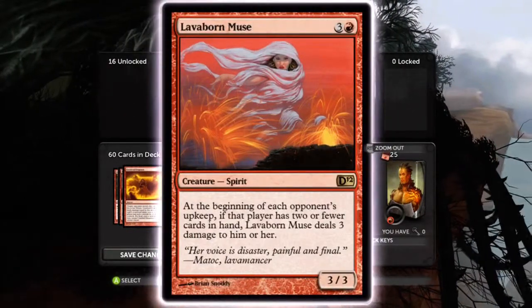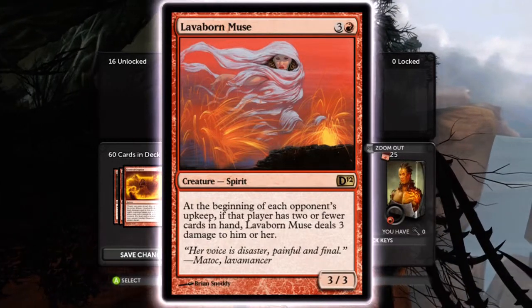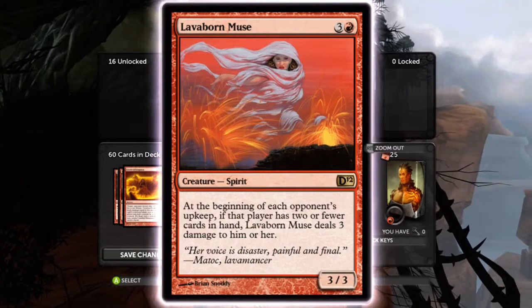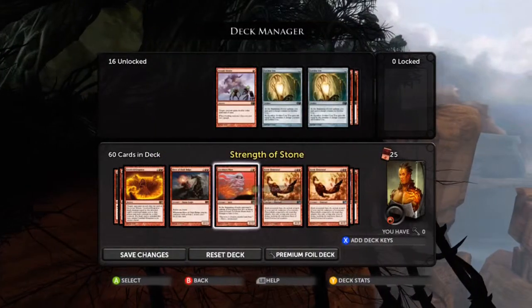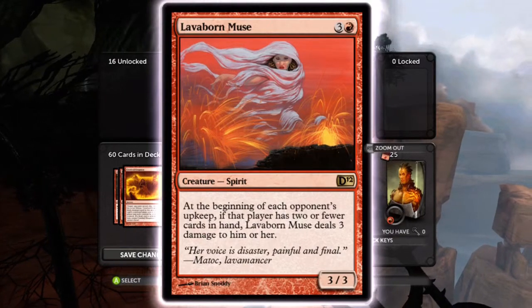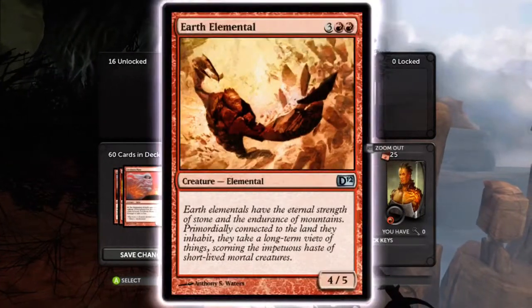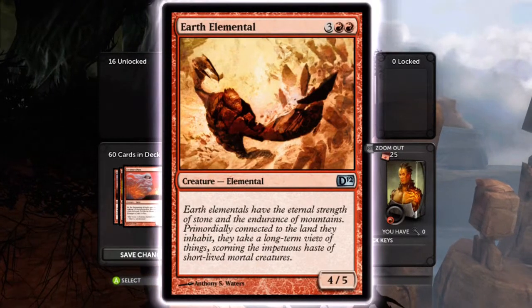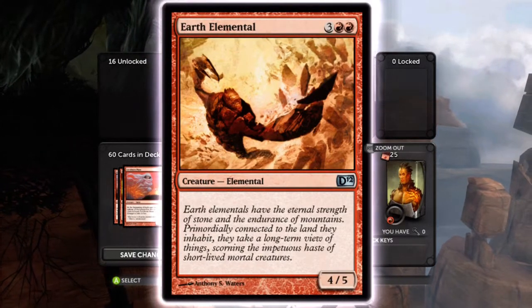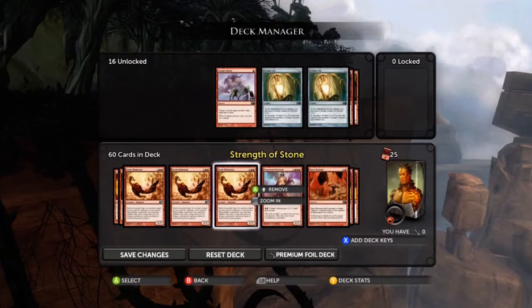Lavaborn Muse is a four cost, three-three. At the beginning of each opponent's upkeep, if that player has two or fewer cards in hand, Lavaborn Muse deals three damage to them. It's a pretty good card. Usually when you get it out, people only have two or three cards in their hand, so it usually works out pretty well. Earth Elemental is just a five cost, four-five with no abilities - nothing - but it's still a pretty good card that goes with the whole idea of this deck with high defense.